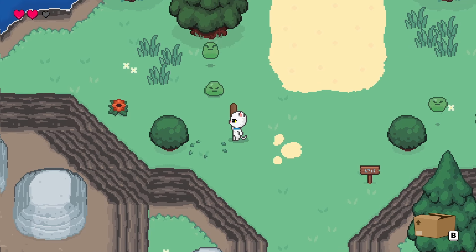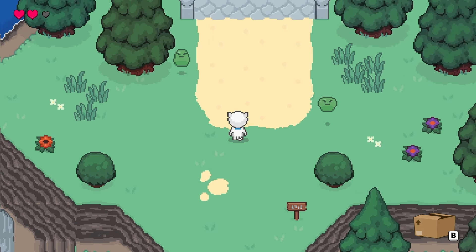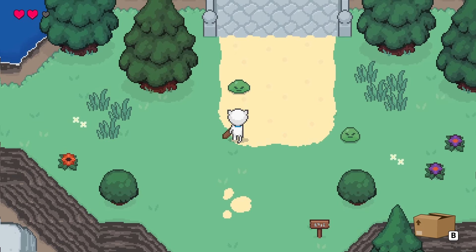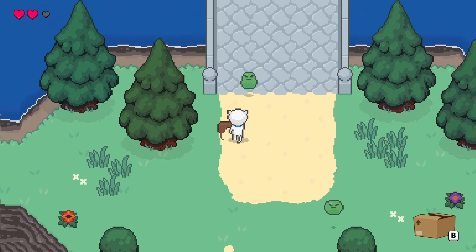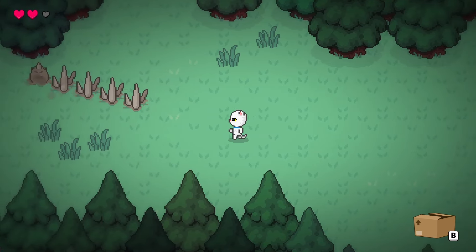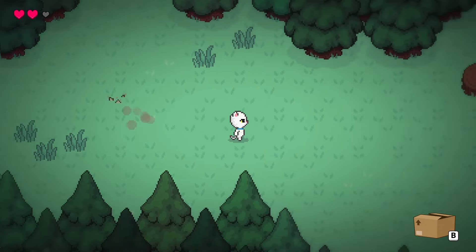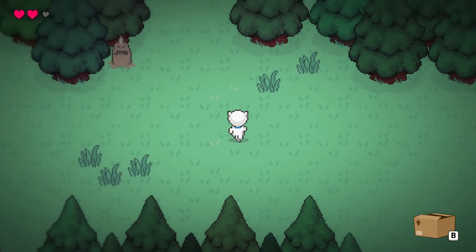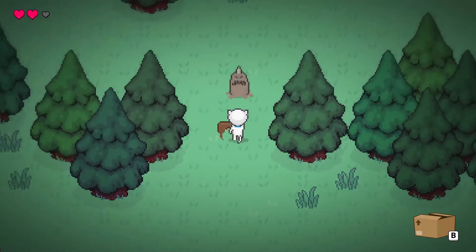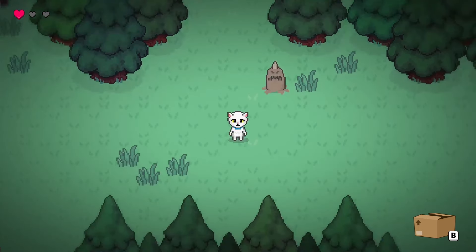With that done, I moved onto another staple of RPG monsters, the slime. My slimes just bounce up and down and move around randomly. Then I added these burrowing spiker monsters — they reused the wandering behaviour from the slimes but presented a bit differently. When they are moving, they burrow underground and put spikes up through the ground. This was a bit of a challenge to get looking right, but I feel like it was good enough for the demo, so I moved on.